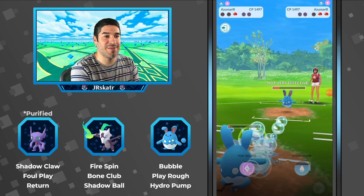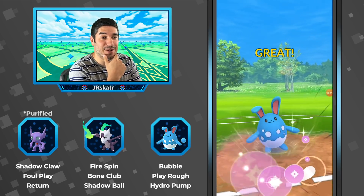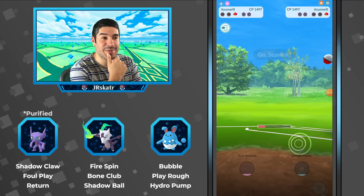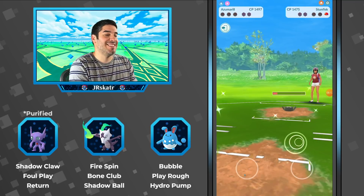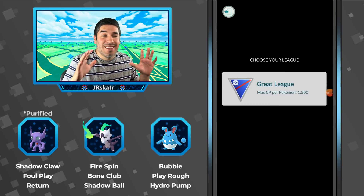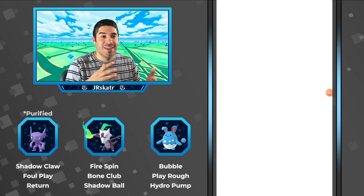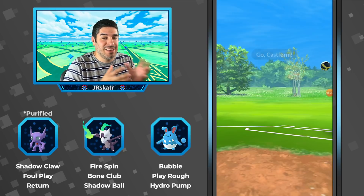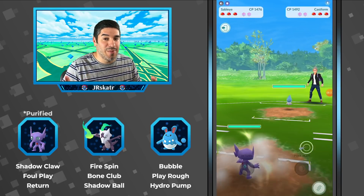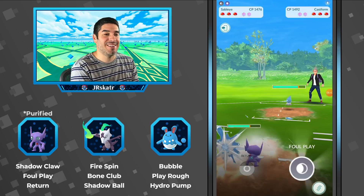He switches out — oh, that was a rough play. I don't think this Azu is going to have enough. This will KO the Azumarill for sure, but that Stunfisk still has a little bit of health. Very close game. First game was literally one quick move away from being a win — so that's like a tie and a loss, 0-2 in Go Battle League terms. Pretty harsh system.